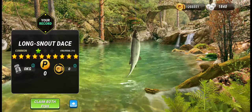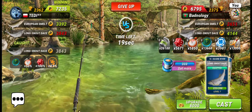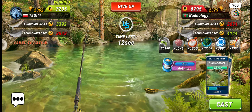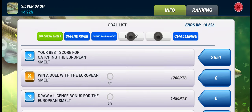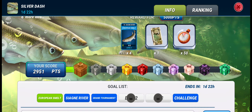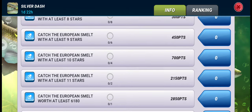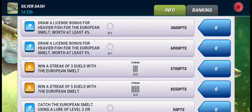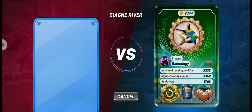I got a record Long Snout Dace — 11 star — but it's still not enough to win this duel because we don't have the European Smelt lure yet. I don't think we can win this duel so let's give up. Our best score was added and we need 2050 points more to get the first box. The only real way is to win a duel with the European Smelt, so we'll keep trying.